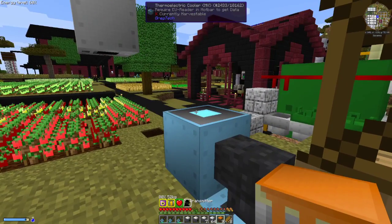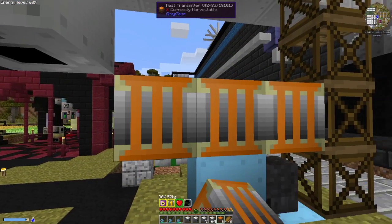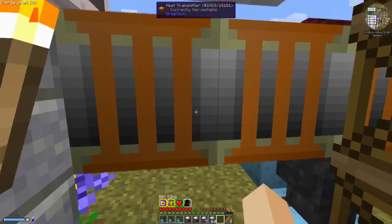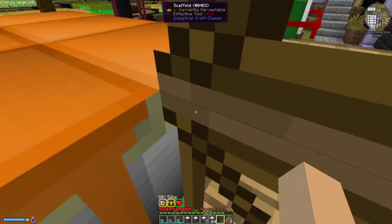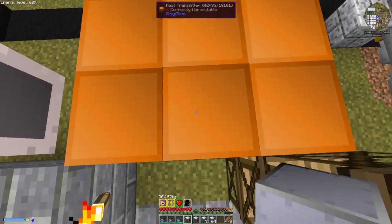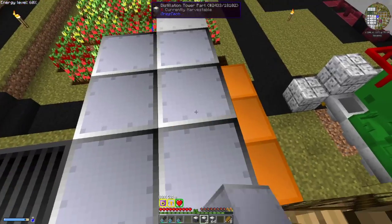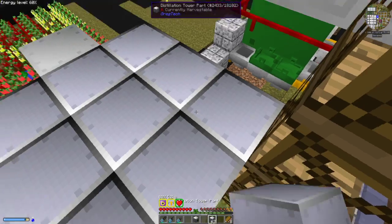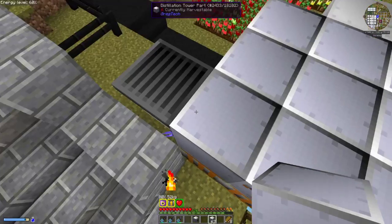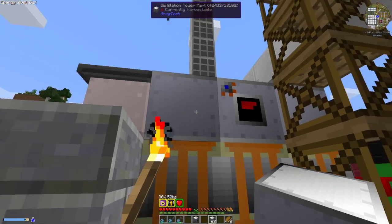We're gonna build the cryo here, and this is a three by three structure, so you need a three by three base of heat transmitters, your controller dead center on the bottom layer, and then start building up tower parts all the way up eight layers. Input only goes in on the bottom layer of the tower parts.